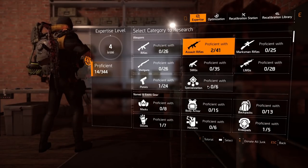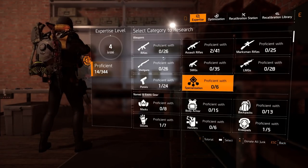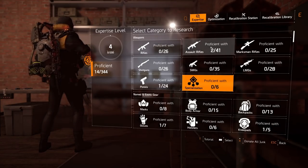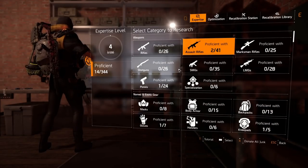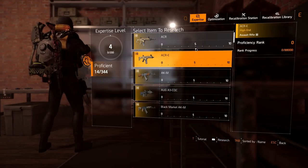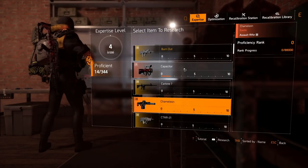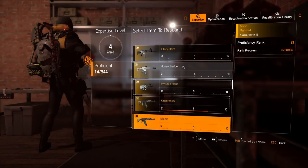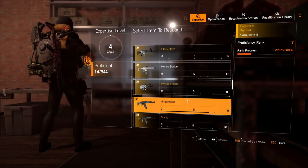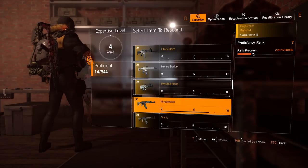It's also important to mention that we have specializations right here with all the different specializations. Each of these categories shows "proficient with." With the assault rifle, I currently have two assault rifles that I'm proficient with. The whole point of all of this is to increase the proficiency ranks of each item until you become proficient with it. For example, with assault rifles, I don't use the ACR, so my rank is zero. And if you scroll down, I've got the King Breaker, which is a named assault rifle — currently my rank is seven.